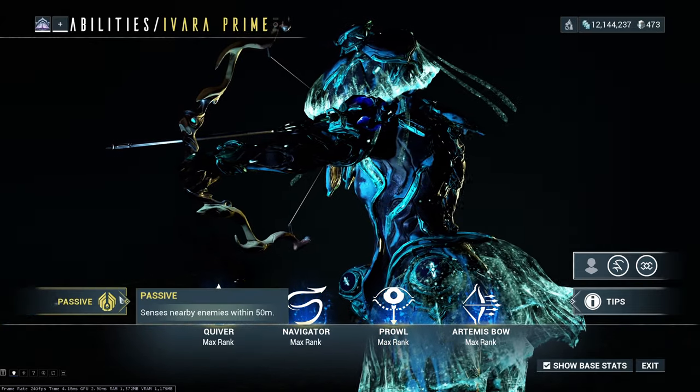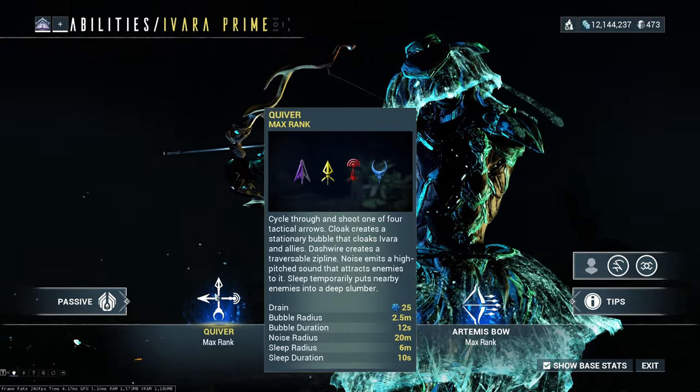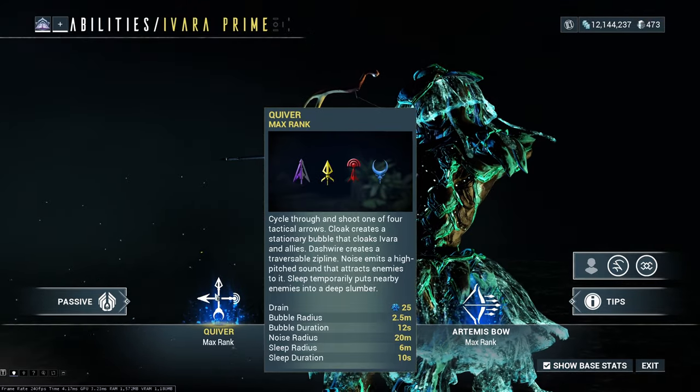That said, any of your companions will automatically have Primed Animal Instinct or basic Animal Instinct, which adds basically the same 20 meters of enemy radar that any frame can utilize. So it's pretty useful but not uniquely so — it does increase the range, which is useful.